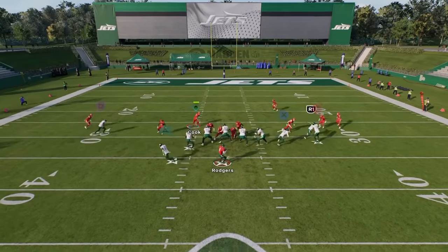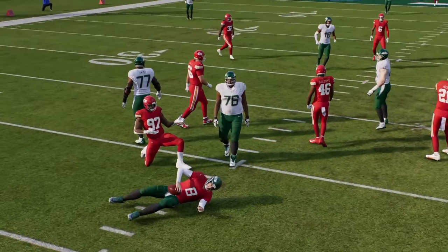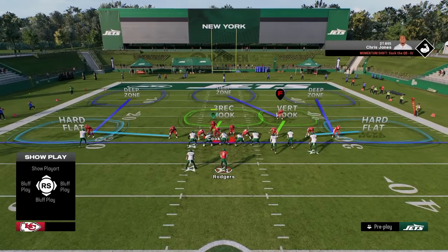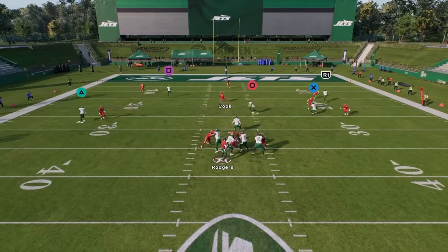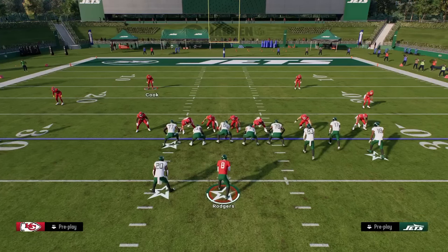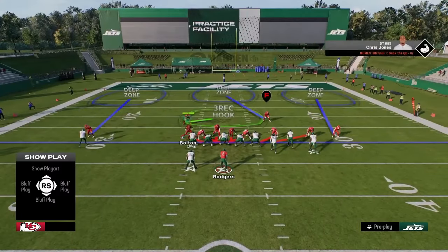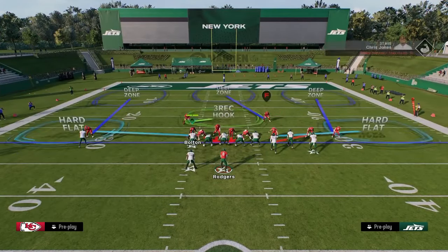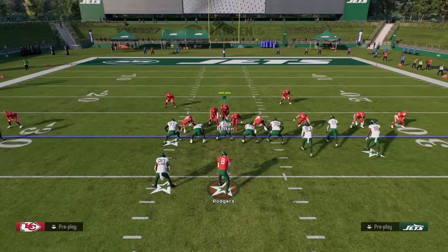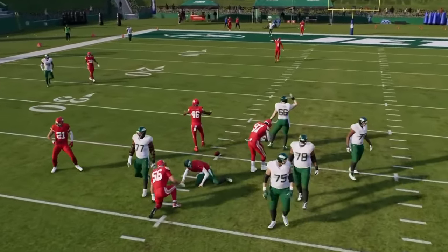The main issues are alignment and the fact that this defense can be run on — it's harder to run on than in past years, but the alignment and having to user the safety are the biggest weaknesses. The best defenses in Madden history have had two high safeties. One advantage of the Two-Four version is you can move the linebackers around and user a linebacker instead, positioning them where you want. That's the Two-Four Double Mug.